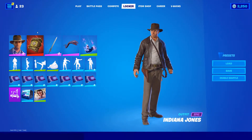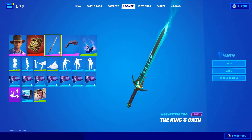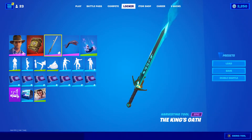Moving on next, we have another cool kind of backpack book — obviously treasure. I think it looks really cool with the King's Oath. The King's Oath has that nice sort of gold metallic look to it, which kinda overall matches this. You could also rock a different sword that I have later on.